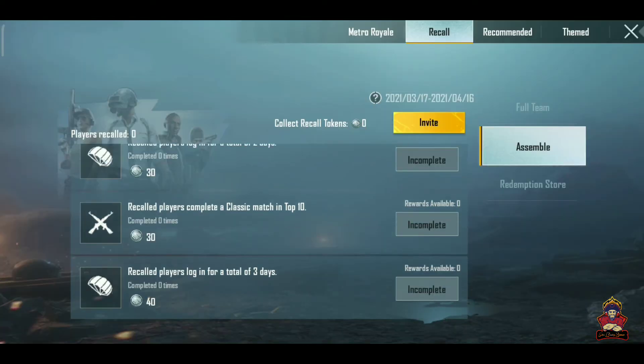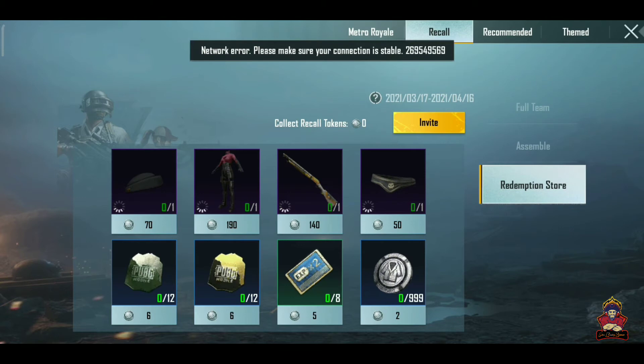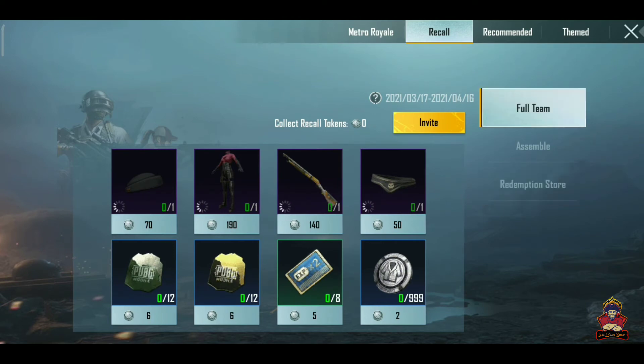Let's talk about the rewards. You will get a good reward — if you have a permanent outfit, you will get a shotgun. You will get a screen, you will see some crates, you will get a script, you will get a BP card. You will also get a silver flag.